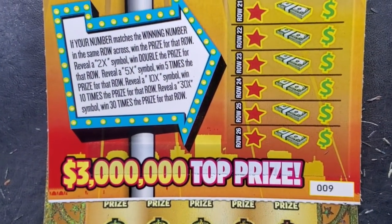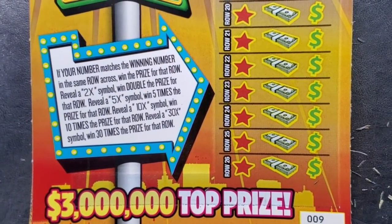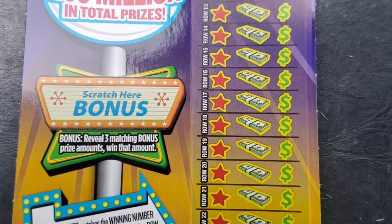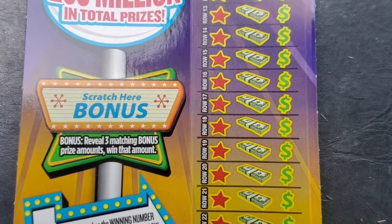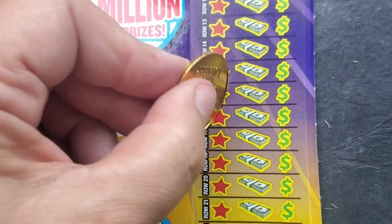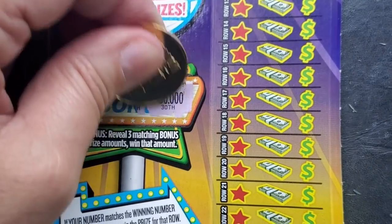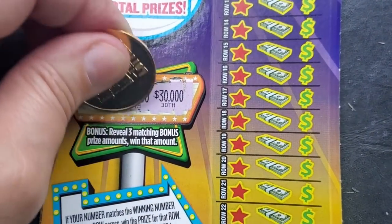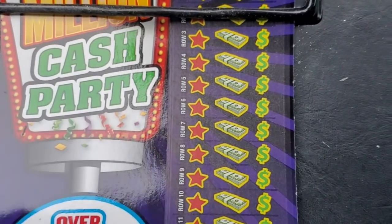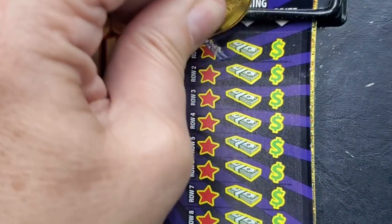Now we're going to look at Cash Party, ticket number nine. Looking for those fantastic multipliers that don't seem to want to show themselves lately. Here's the bonus — I need three matching prize amounts to win the bonus, and in the match-and-win section I either match two numbers or the multiplier would be under the star. Starting in the bonus: 30,000 — that would be nice. Nope. Crash. Let me pull this ticket down and do some straight-up matching.